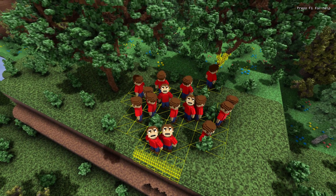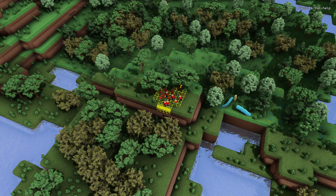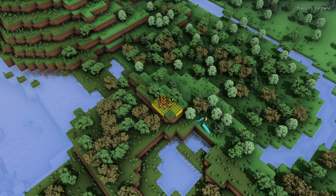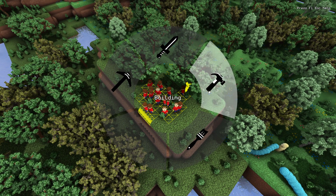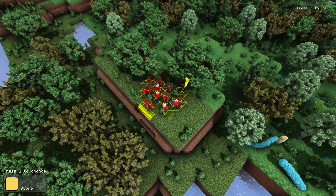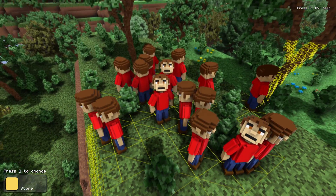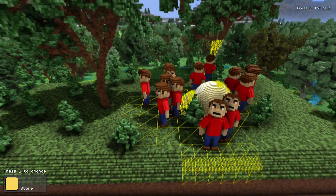If we zoom out, you can see that collision keeps being calculated even at lower LODs. Entities respond to collision updates pretty aggressively.